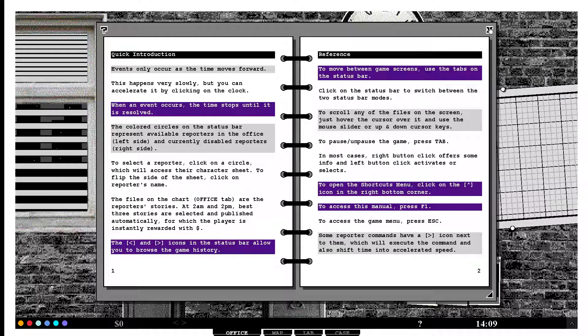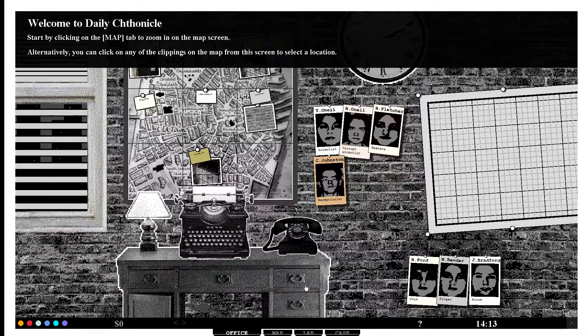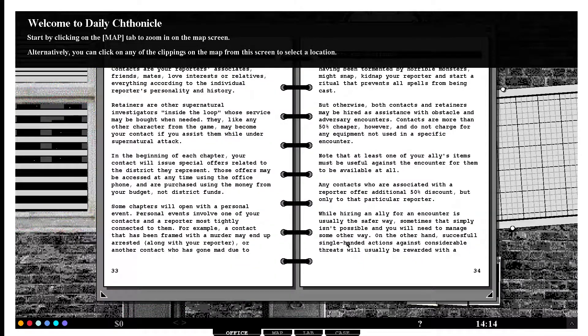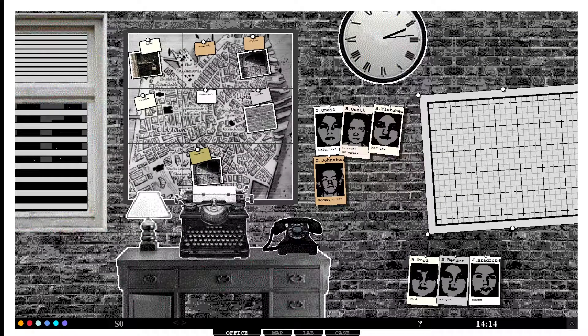Oh so I get money after a certain amount of time. To move between game screens use the tabs on the status bar - figuring that out. And use the mouse slider up or down, or cursor keys. Oh I can scroll - oh that's a lot of reading, go away.